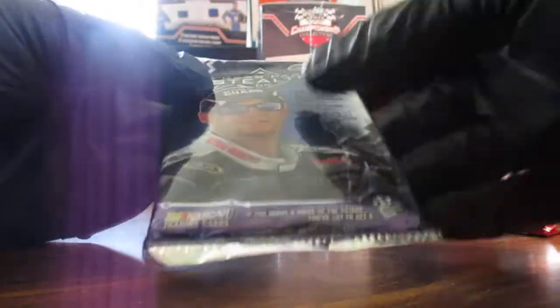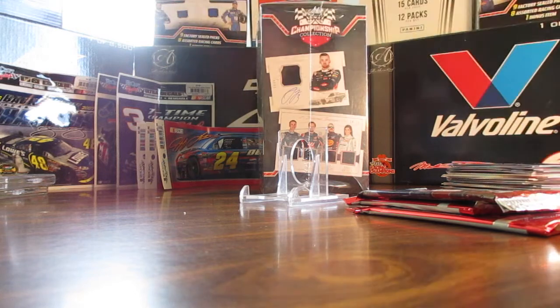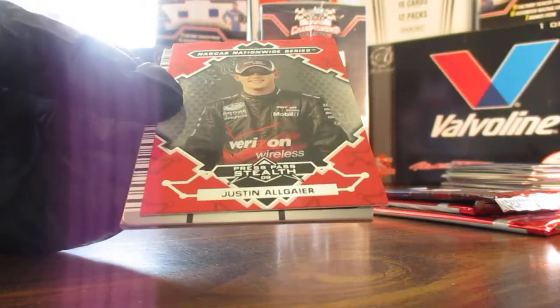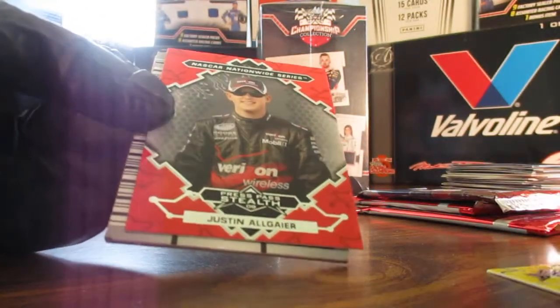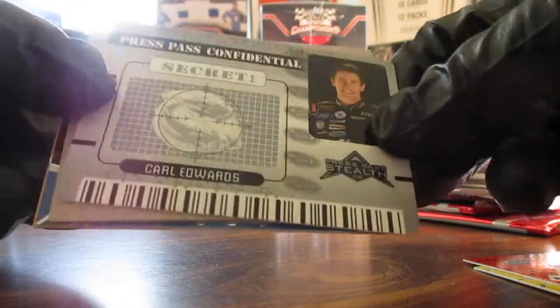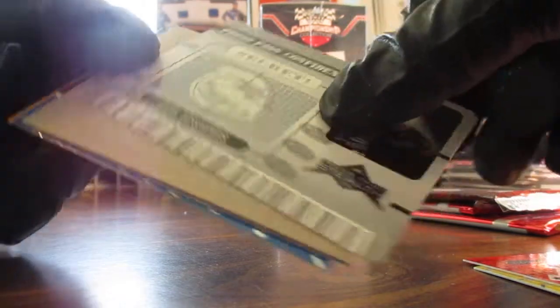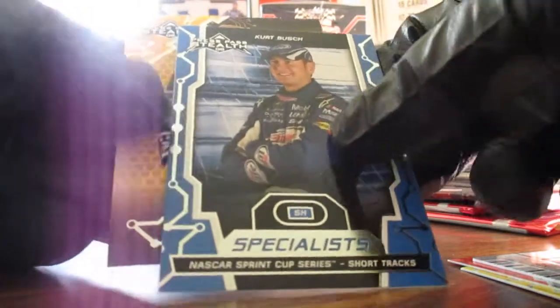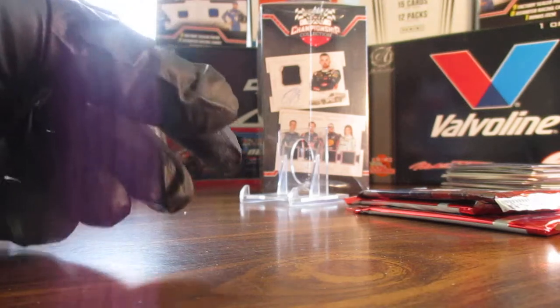Press Pass Stealth 2009 — this is a sticky pack. We've got Matt Kenseth, Justin Allgaier, a Carl Edwards Silver or Gray Press Pass Confidential, a decoy, Kurt Busch, and Jeff Burton. Quite a lot of Jeff Burton cards.